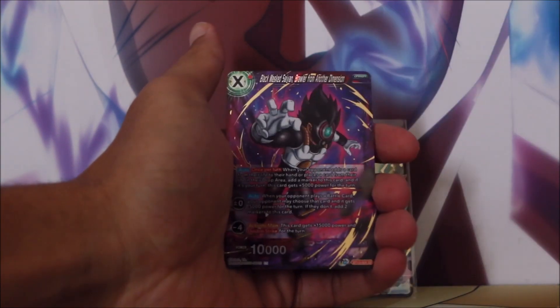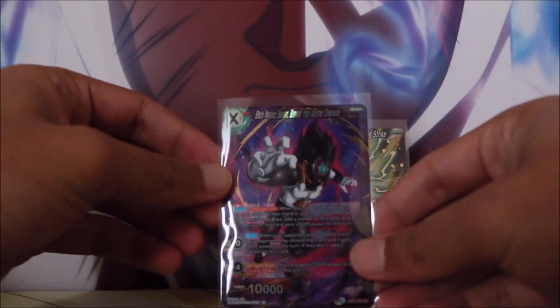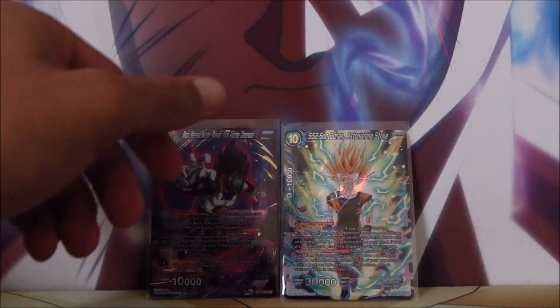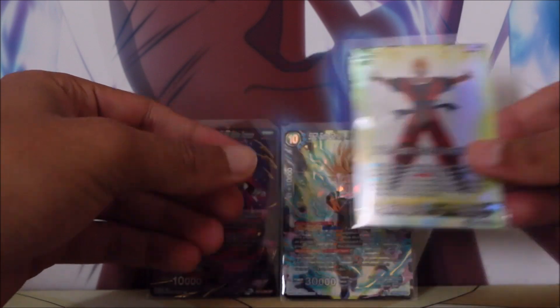Sun Gohan, Hope of the Resistance. And a super rare as well in our first pack — we've got the Black Masked Saiyan, Brawler from Another Dimension. And I should hopefully earn a pay rise for reading out the essays that are going to be on some of these cards, but that is okay.